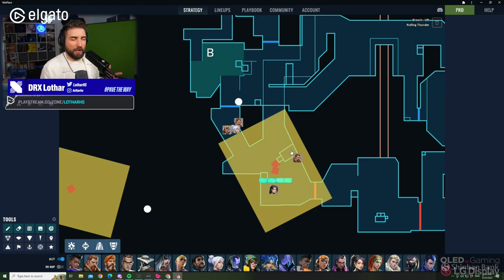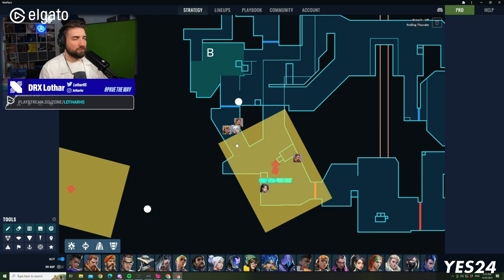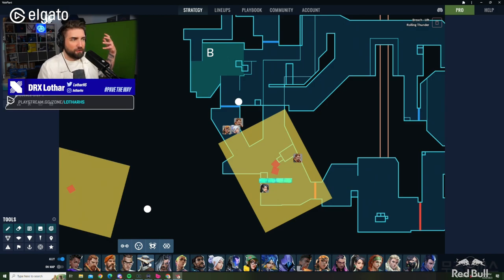It doesn't really matter which agent you're playing. Every single agent, apart from Chamber, has an option to counterspell something. Chamber can only do that when he already has a TP set up — otherwise he has nothing acting as a counterspell. If you play Astra, you can quickly pre-plant a star and use a smoke or gravwell. As a Breach, you can stun, flash, delay — everything. As Brimstone, you can use the Molly or preemptively smoke your position. Cypher cages are fantastic as smoke bombs when you're being pushed. Fade has Prowlers to use as stopping power.